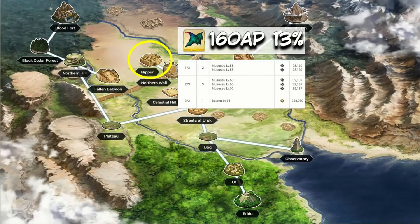Reverse Scales — Nipper in Babylonia is far and away the best spot to farm these: 160 AP with a 13% drop rate, versus the Rider Training Grounds daily at 548 AP. Hard pass on that one.